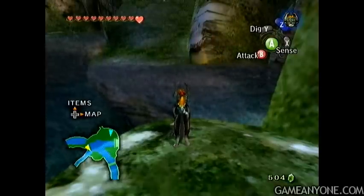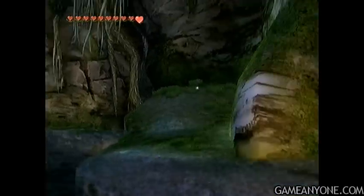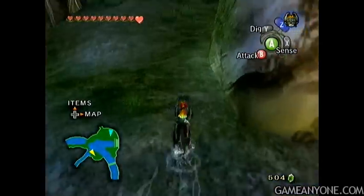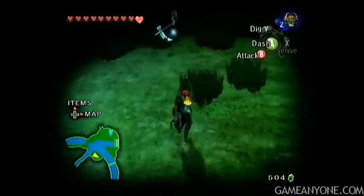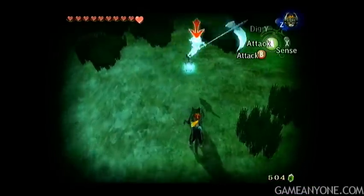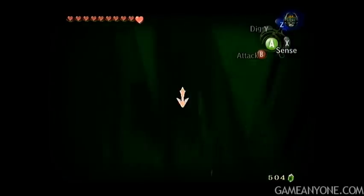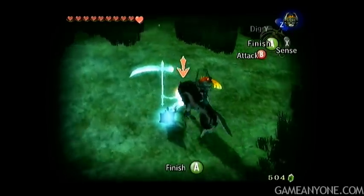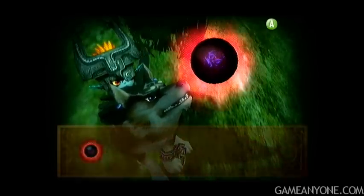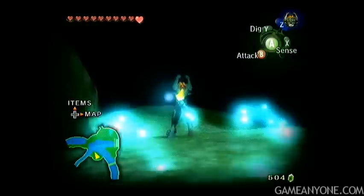Hey guys, welcome back to Let's Play Twilight Princess. This is the Upper Zora's River. It's nighttime because there's a Poe over there, so let's go get it. This one can be a little bit tricky. Oftentimes if you try the charge attack while you're on this hill, you'll just miss, and jump attacks miss a lot too. The ending blow will miss a lot if you're not right on top of them, so pretty much that Poe is in the worst spot possible. It's kind of annoying.